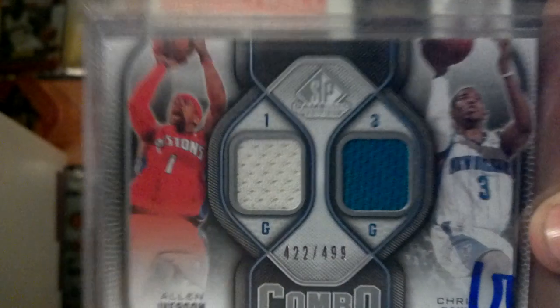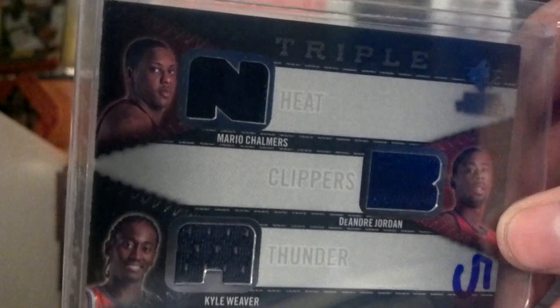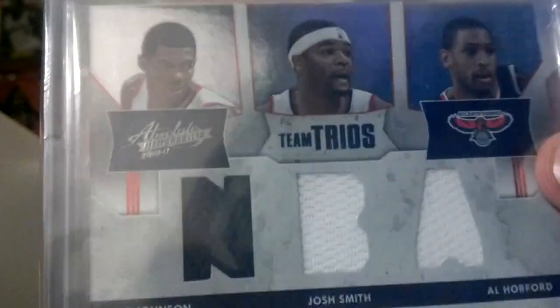CP3 and AI jersey, 422 out of 499 — got that back today. Triple jersey which I'm pretty sure is going to be gone — CP3, BG32 Clippers — it's Mario Chalmers, DeAndre Jordan, and Kyle Weaver, not numbered, all rookies. And then this really nice Absolute 10-11 Joe Johnson, Josh Smith, and Al Horford — the Hawks trio, out of 100.